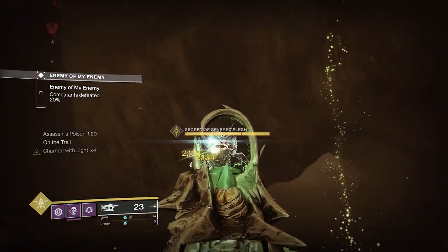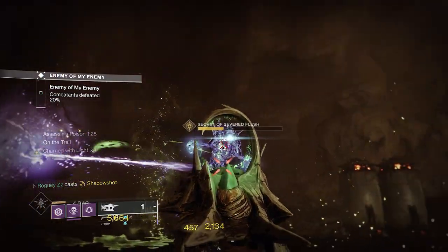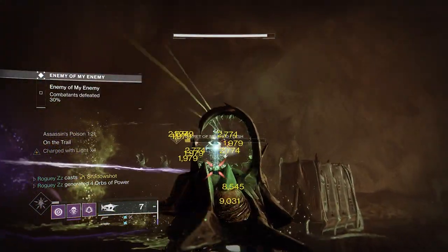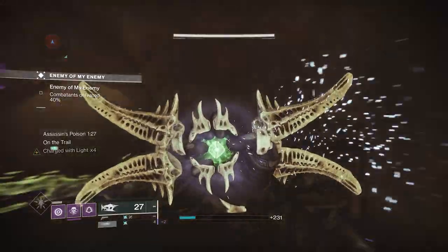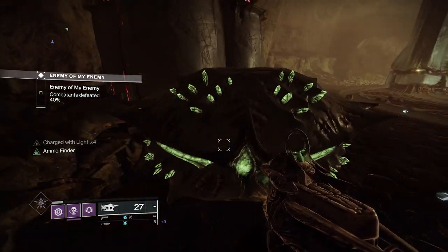Once we get to that second Blood Trail, we can see we've got the Hive Warlock in front of us. Easy enough to take down one-on-one — these bosses really don't pose any threat. Take out the ghost, the chest will spawn, and we can tick off another box in that Triumph.